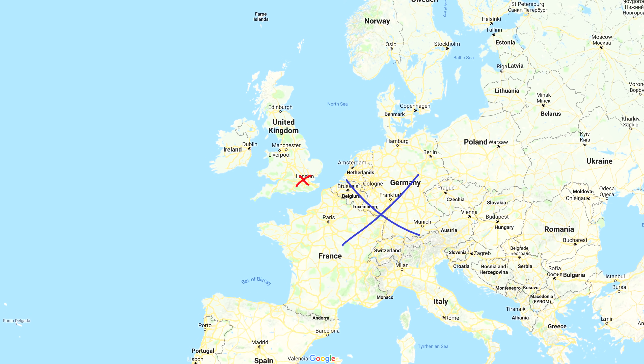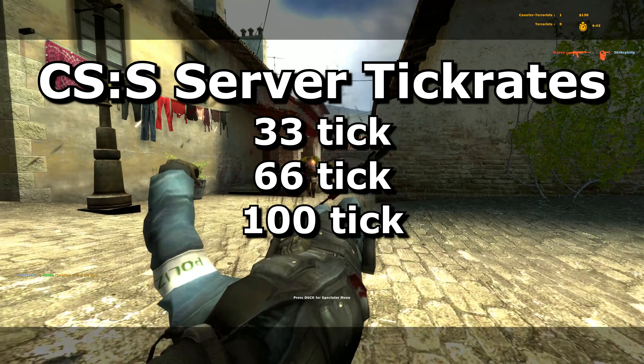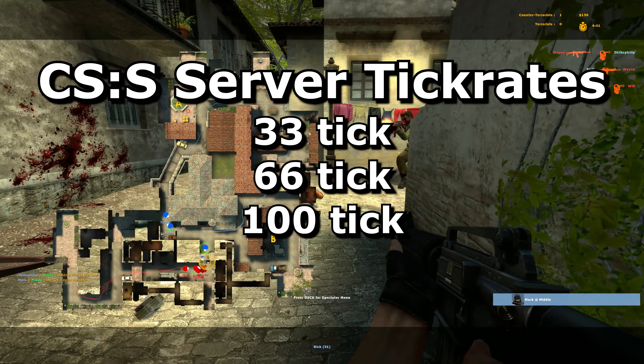As an example, let's go back in time. Counter-Strike Source didn't have 64 tick. It was 66, and instead of 128, the fastest servers would run at 100. And the worst servers would be 33 tick.